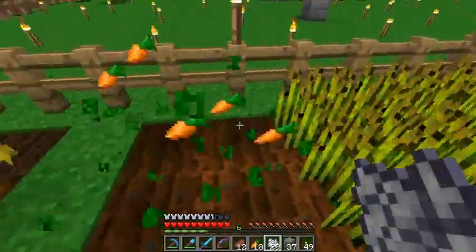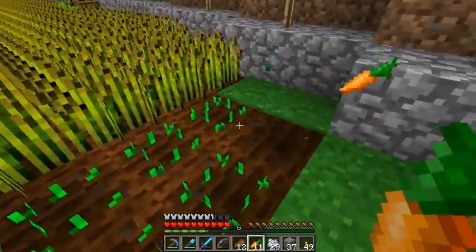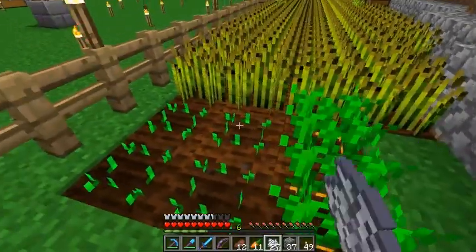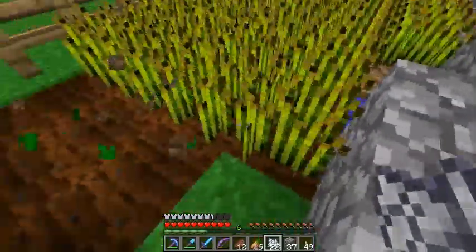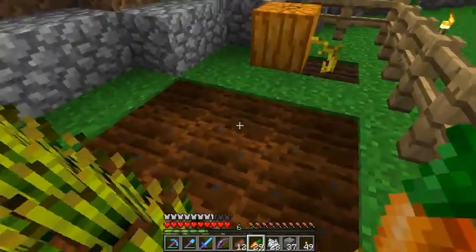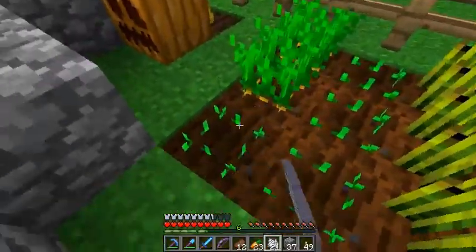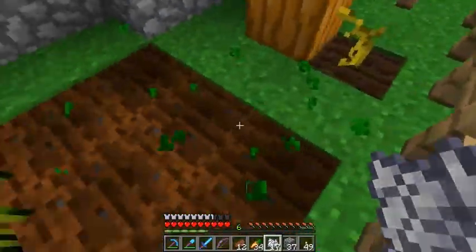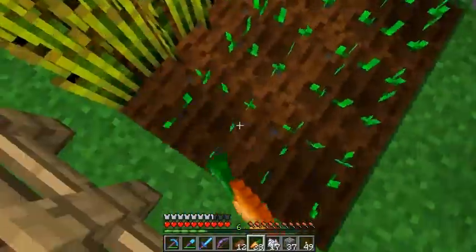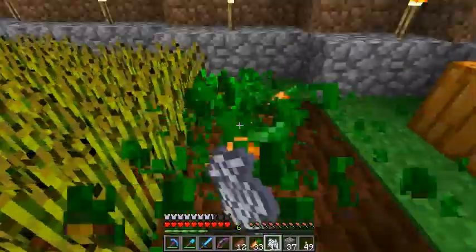I think the zombies can drop potatoes as well, so I'm probably going to go back there, farm some more, look for potatoes. I'm not sure, so I may have to look that up. But I've seen them drop carrots before, so I knew I could get a carrot by killing zombies.